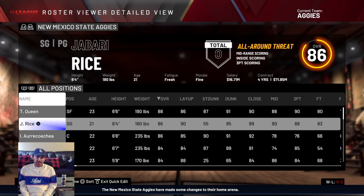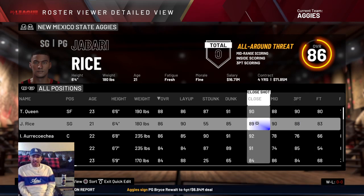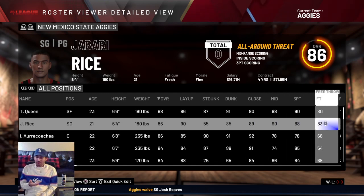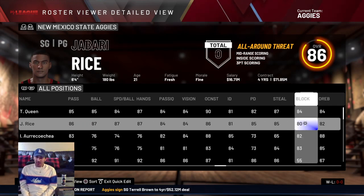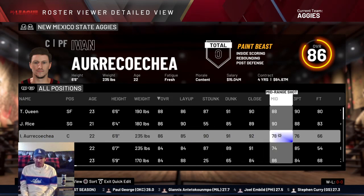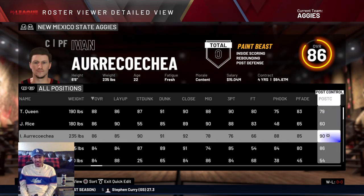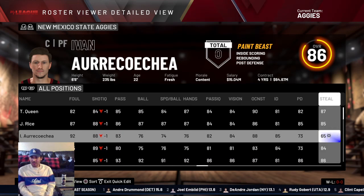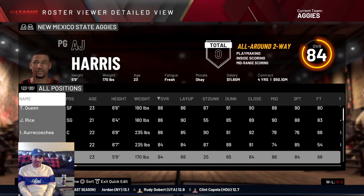Jabari Rice and Yvonne Adeko Achea are both at 86 overall since they were both all-WAC first team selections. Jabari excels at everything on offense — close-range, mid-range, three-point shooting — and has an 85 perimeter defense. Yvonne's scoring is mostly close-range shots, doesn't shoot many threes, and struggled at the free throw line this year — I used their actual free throw percentages from this season. He thrives on the boards offensively and defensively. We also have Johnny McCants and A.J. Harris at 84 overall.